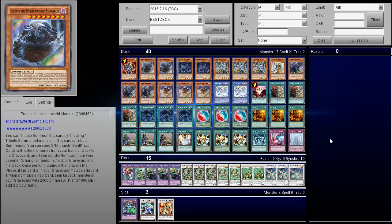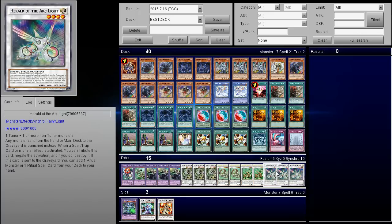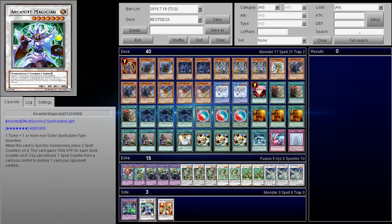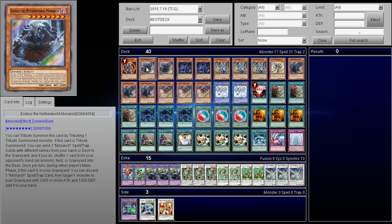This deck is absolutely crazy, especially this version with the Rituals and the Miracle Synchro Fusions. You're able to actually pop three cards your opponent controls, add three cards from your deck to your hand, basically destroy your opponent's extra deck, and set yourself up for Miracle Synchro Fusion plays. There's also a card — Entry of Gaia Shrio — that someone told me about on the live stream, which I find much better, and we'll explain why in just a moment.